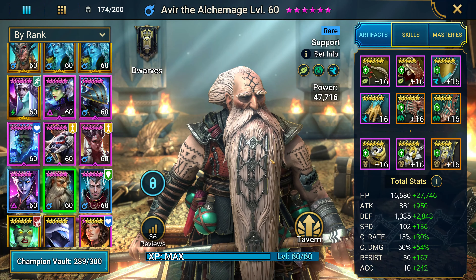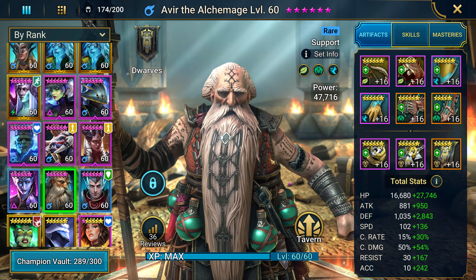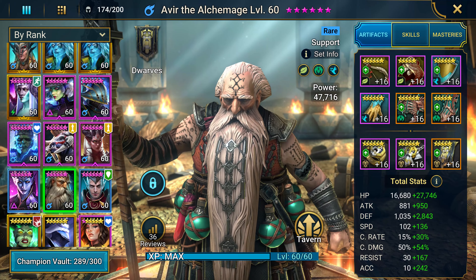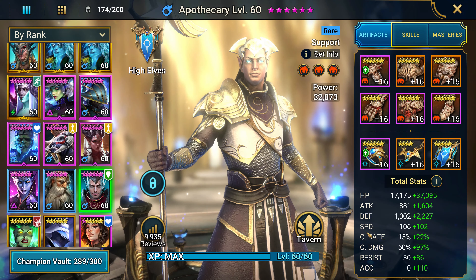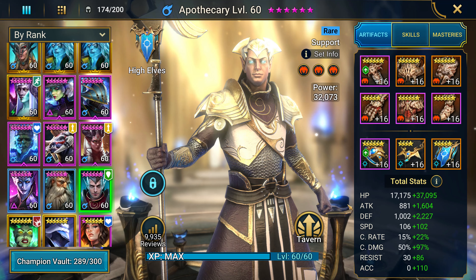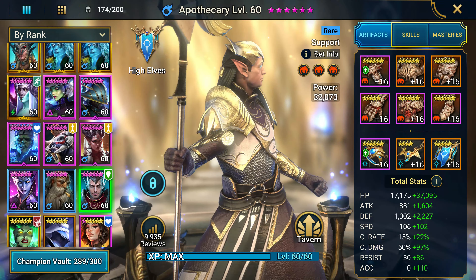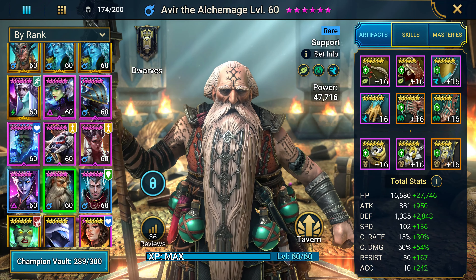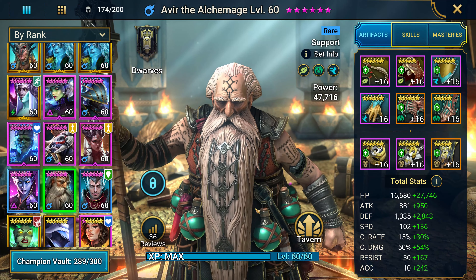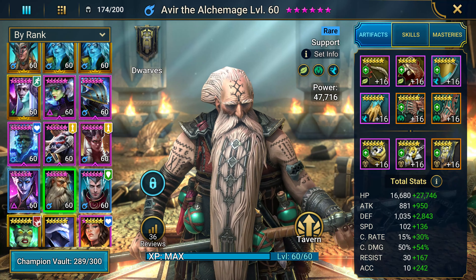When it comes to artifacts for both of these champions, the best sets you could throw on them are HP, defense, and speed-type sets. For rare champions they have some really good speed, and their defense and HP isn't too bad. Apothecary's base stats lean toward speed, defense, and HP — he's wearing an attack set right now but ignore that, that was for faction wars. Their attack base is very low so don't build that up. Just focus HP, defense, and speed, and you should be good to go. Now let's take them to the field and see how they do.